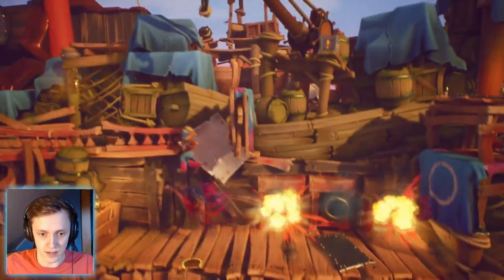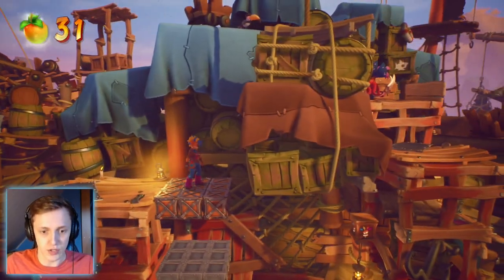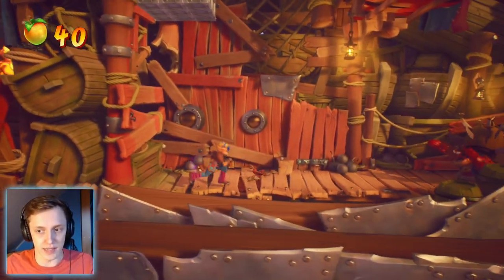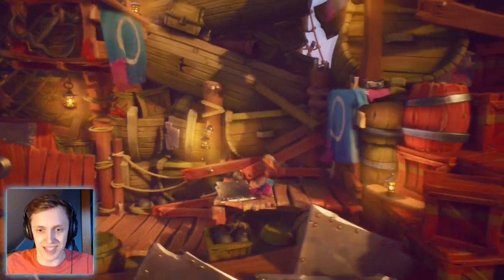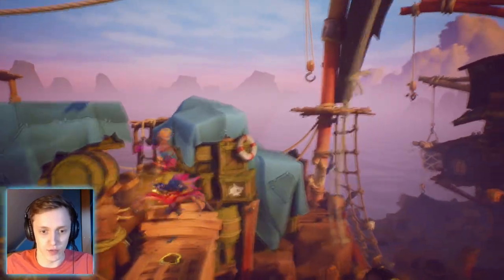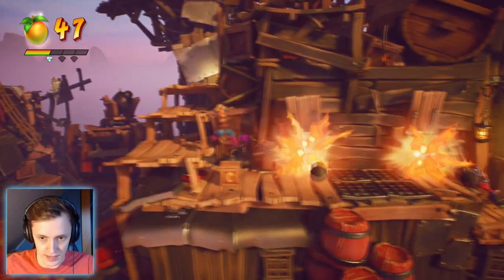Baby Jones again - that guy is so annoying. You should hit that one too. You do need to because you need to get that Aku Aku crate over there. Then you can just drop down. I just love spanking that dude's ass - when you do this they can't move, so it's basically a free kill. Another Davy Jones character, frick off. Make your way through - there should be a box over there. And another checkpoint. Not bad so far.